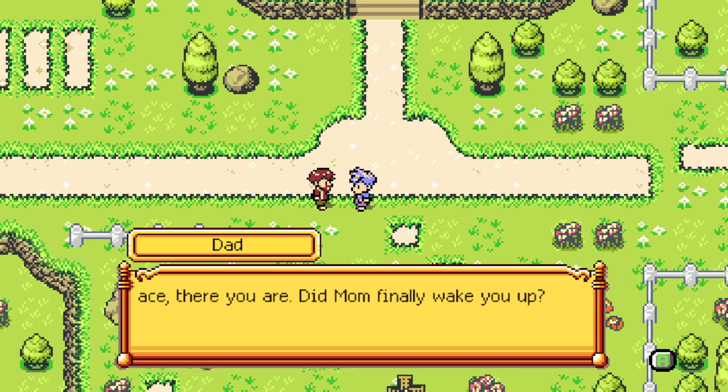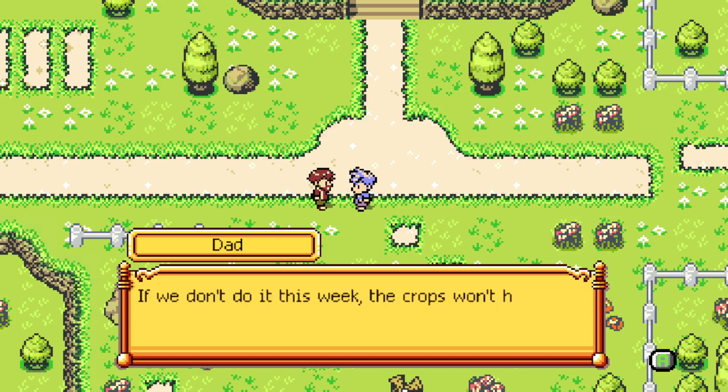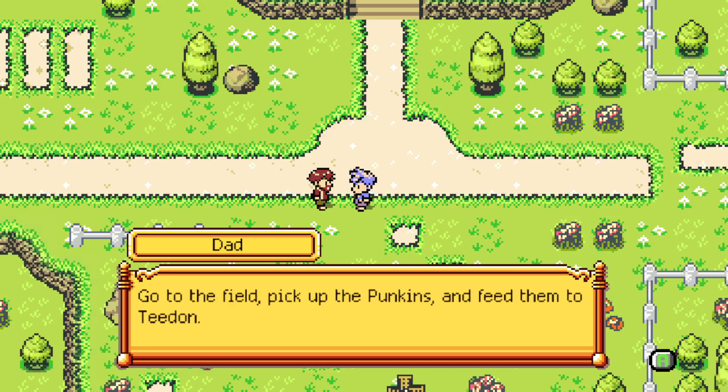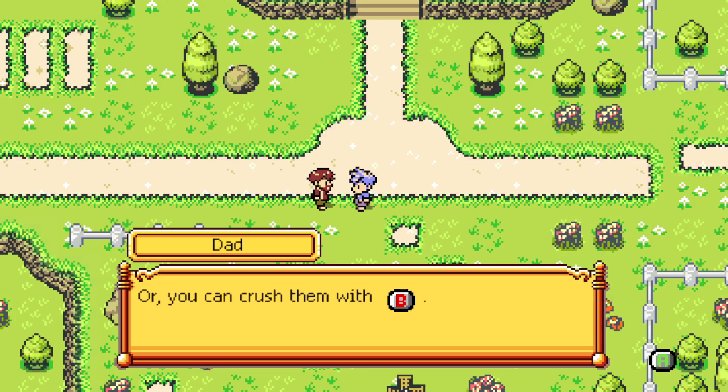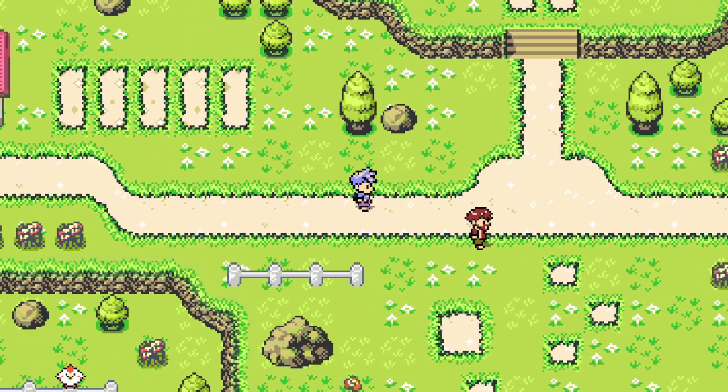Dad says: 'There you are — did mom finally wake you up?' 'No, Dad, hope you're well rested.' 'We need to clear a new field in the southwest and start laying down seed. If we don't this week, the crops won't have time to grow by harvest. Go to the fields and pick the pumpkins and feed them to Tita, or you can just crush them with B. Afterwards come back and let me know what you got done.'